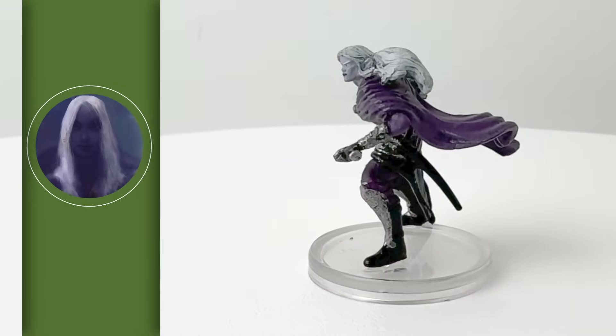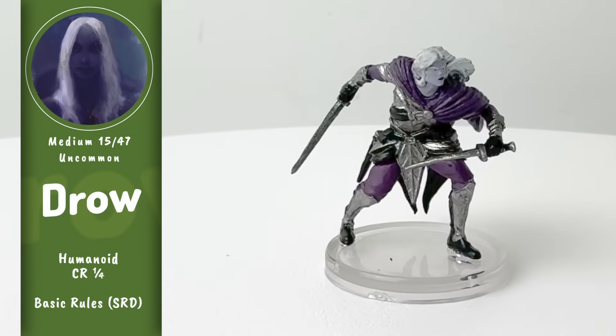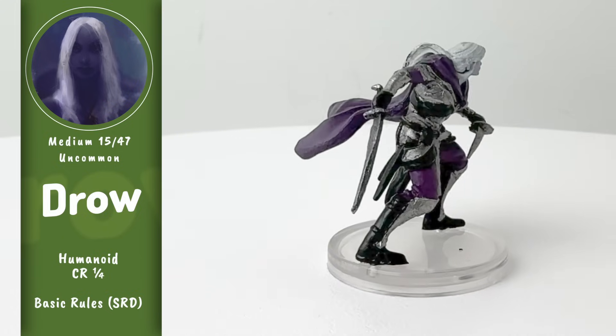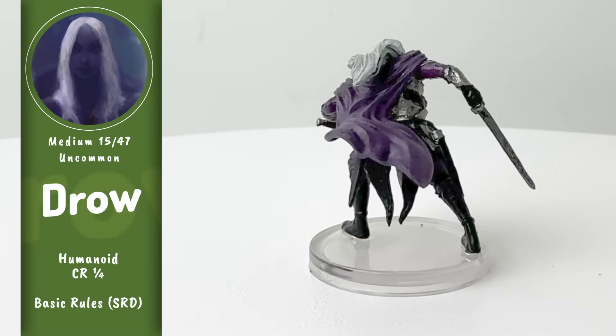Speaking of drow, this set gives you quite a little drow warband. Including Nezznar, this set contains six unique drow minis, and honestly, this one — simply called Drow — might be the best. For your players wanting a dashing male drow swashbuckler, here's the mini for you. You can do your own take on the classic Drizzt stereotype.